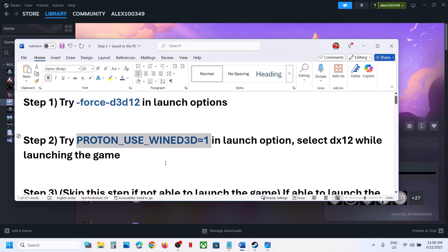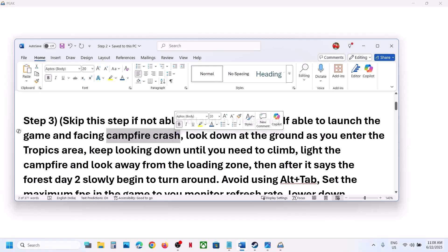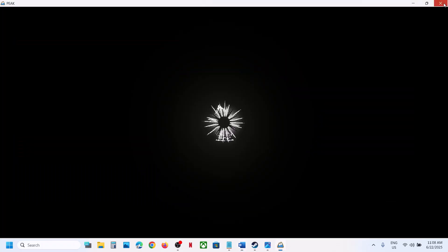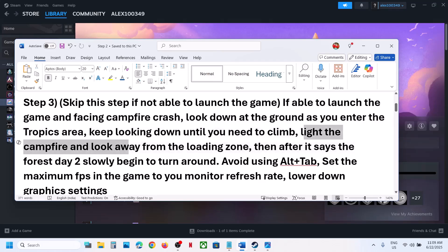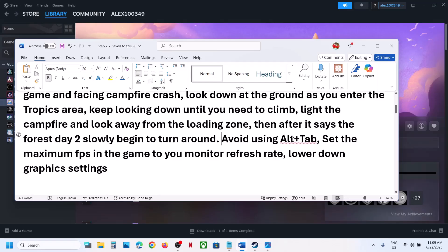If still not working, you can skip this step if you're not able to launch the game. If you are able to launch the game, especially if you're facing a campfire crash, first look down at the ground as you enter the Tropics area. Keep looking down until you need to climb. Also light the campfire and look away from the loading zone, then after it says 'Forest Day 2', slowly begin to turn around and check.